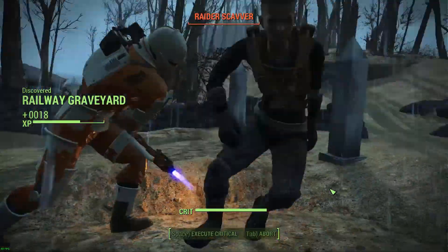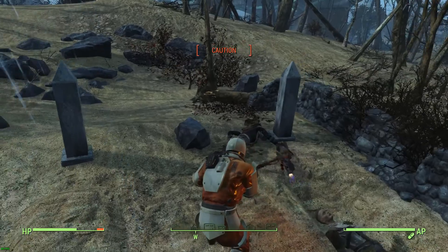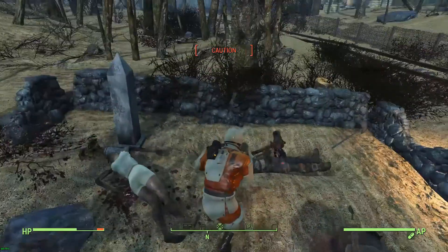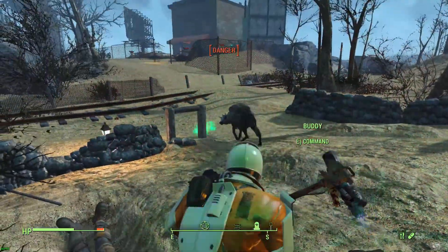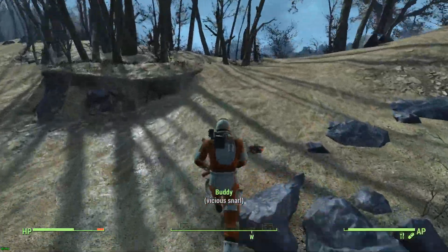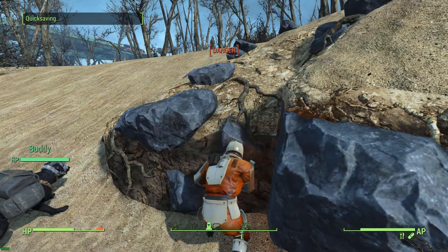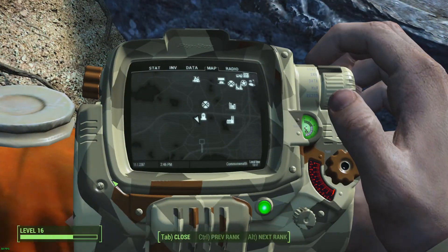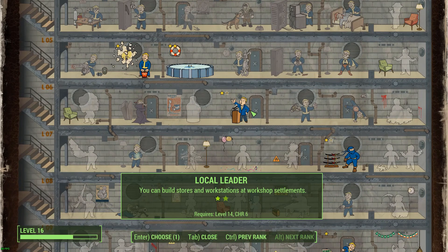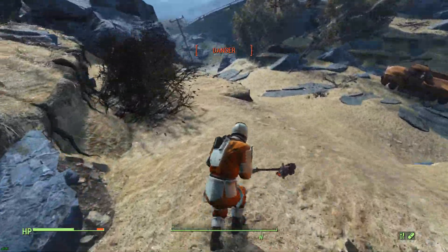Down goes the raider. Still in caution — loot this body real quick and this one too. Run away! I'm going to save here before I get killed. Let's look at our level up and see what we can get — I think I want to get the last level of Local Leader, which will allow me to make workshops including weapons benches, which I don't have any of at the moment.